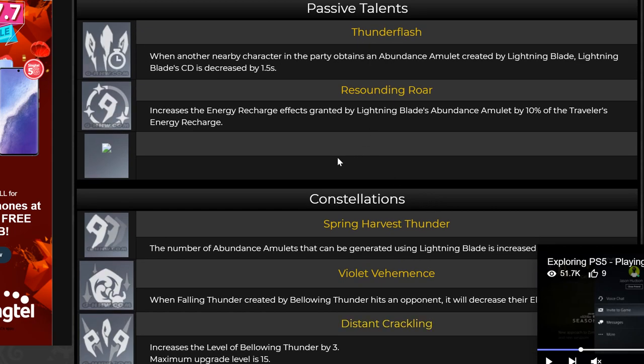Now let's talk about constellations. Since A4 is not available — actually, I should clarify — the Traveler only has 2 passive talents compared to other characters that have 3. Sorry about that. So there's no additional talent beyond the 2. This is how the Electro Traveler kit is, with no further buffs, at least as of now since this is still in beta.